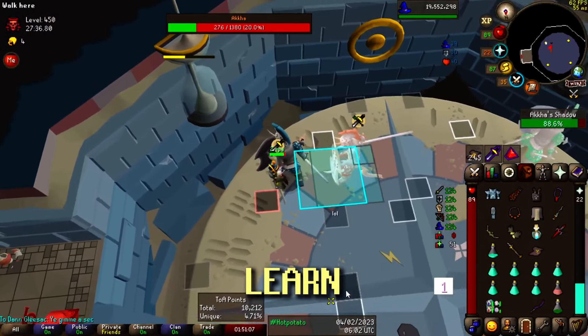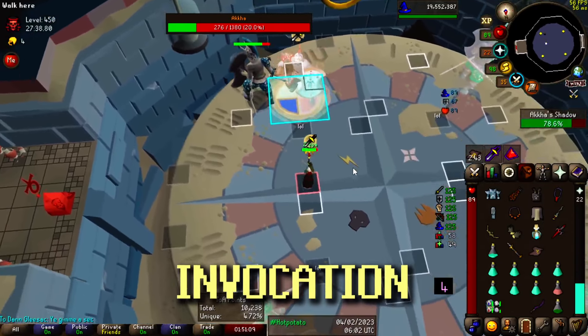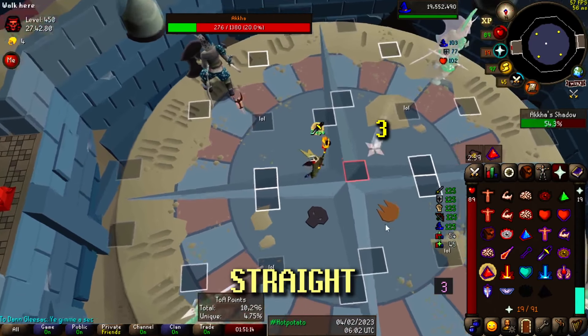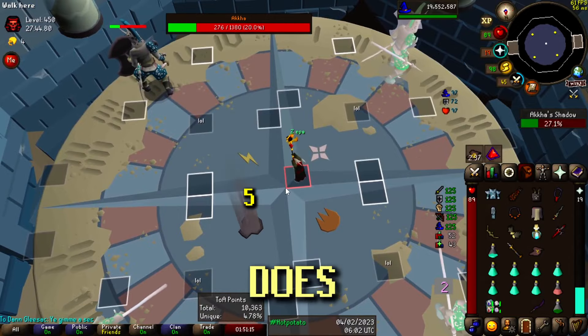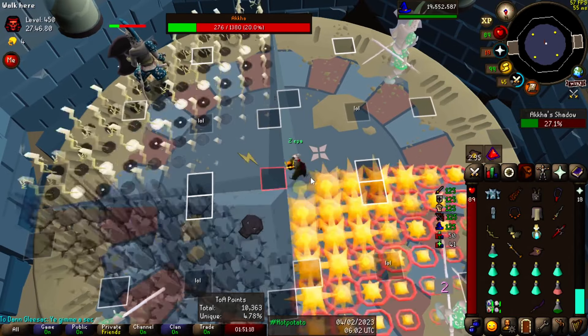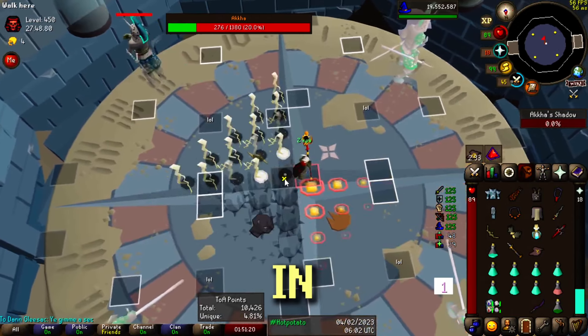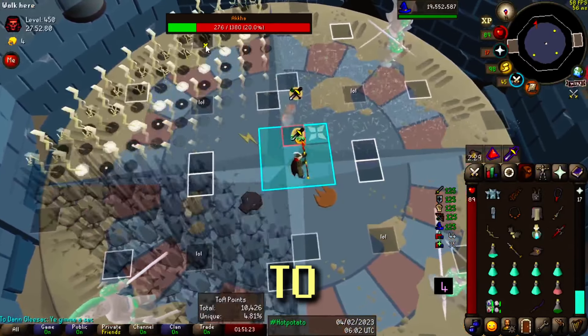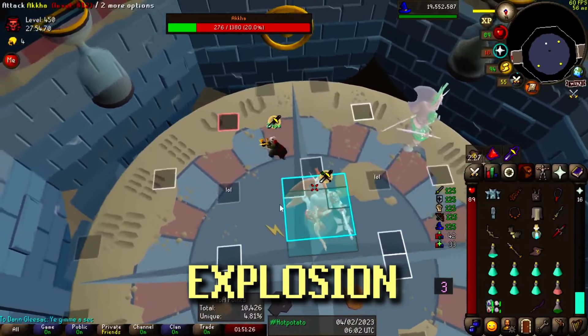The other method I had to learn was the Feeling Special invocation, also known as the fast memory puzzle. This one is very straightforward. Once Akka does his special where he disappears and the four center icons light up in order, the explosions will happen way faster, and you've got to move immediately after each explosion.